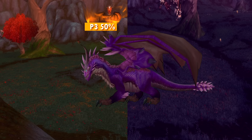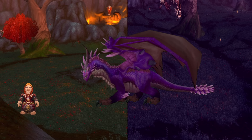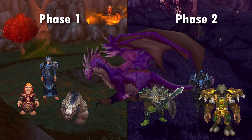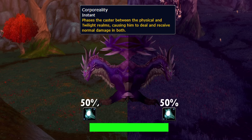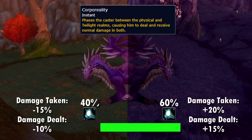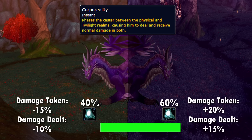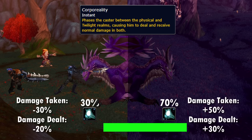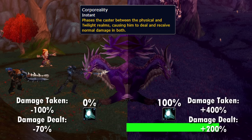At 50%, the boss splits into both realms, so split the raid with ranged in the main realm, melee in the shadow realm, and healers and tanks split evenly. Each realm is the same as the previous phases, but he now has a buff called Corporeality. This stacks based on the damage in each realm, reducing his damage taken and increasing his damage done, so split the raid as evenly as you can to keep it at 50% in both realms — otherwise he eventually takes no damage and heals while you sit around.